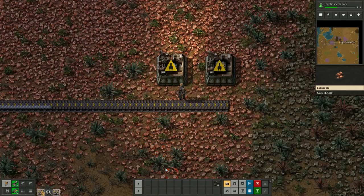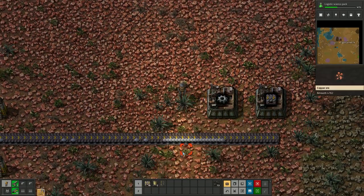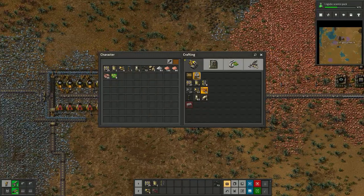Always get assemblers up and running as quickly as possible so they craft and you don't have to. Keep expanding your production.